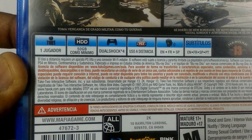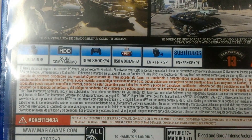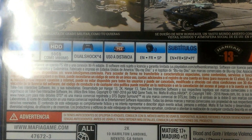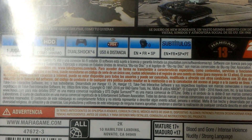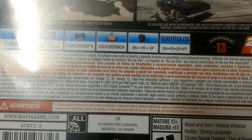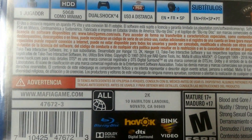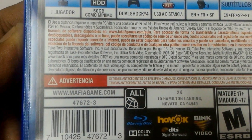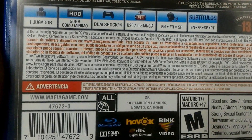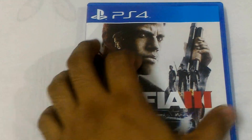Let's see the instructions and descriptions: one player, 50 GB minimum HD space required, DualShock 4 controller, PS4 to PS Vita remote play is accessible in this game. Subtitles and language options include English, French, Spanish, and Portuguese. You can see there is an ALL logo here and it says www.mafiagame.com — it means it's from North or South America. The M logo for Mature 17 plus. Let's unbox it.